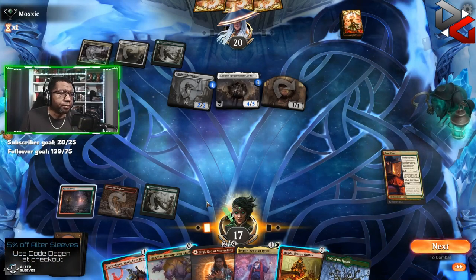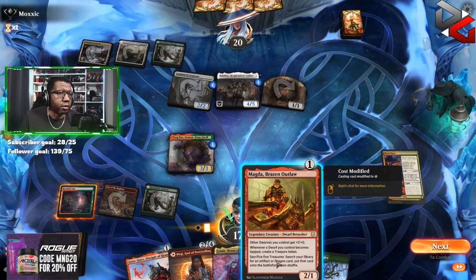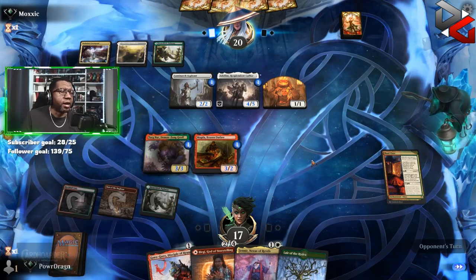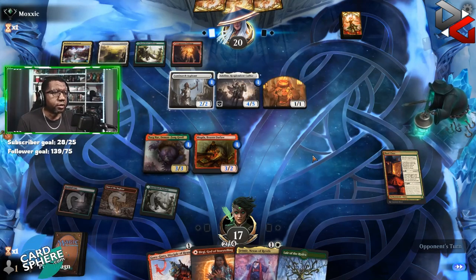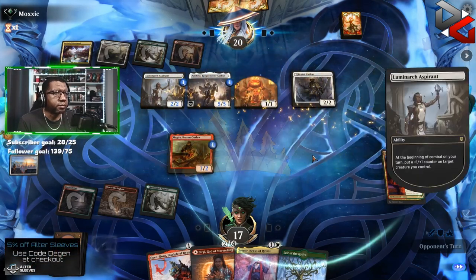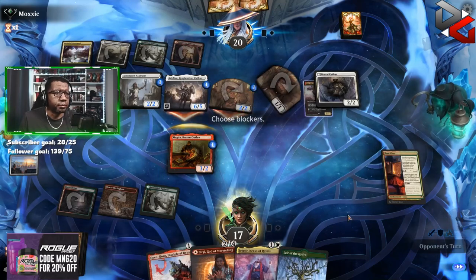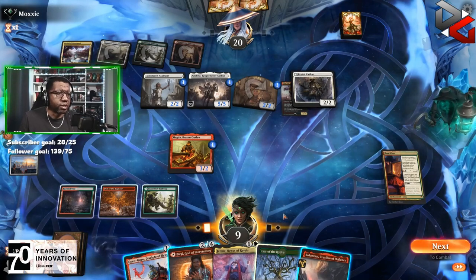We could technically give stuff haste but I don't think it's beneficial. We could make two 1/1s here because it's cheaper — I guess we might as well. No, because we might need mana to pump up next turn. They get rid of Birgi and now we just have to double block stuff we don't want to, take too much and die. Yeah, you should probably just attack with everything there — that would have been my suggestion. We got nothing.